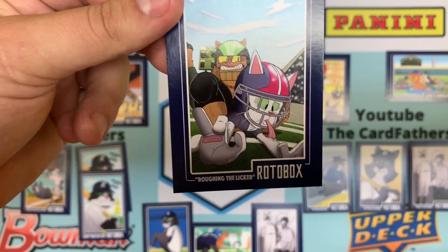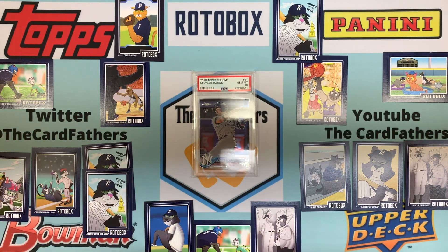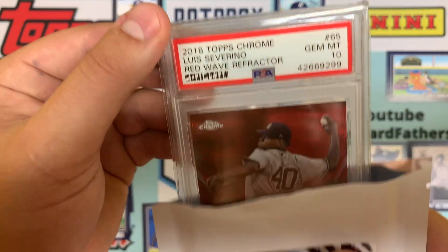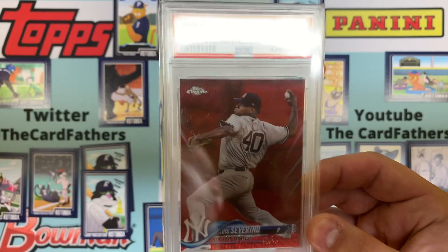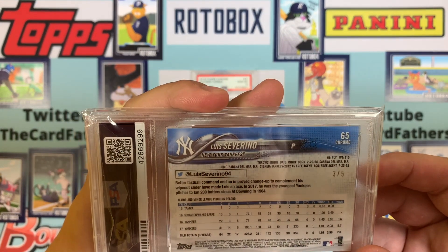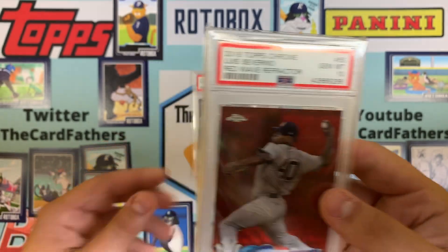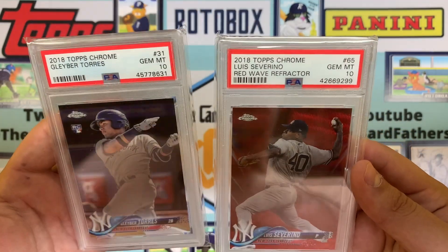Oh, I got a new one — a roughing the liquor card. Do I have that one? I do not — I'm slowly collecting these, Roto, so if you watch this I hope you're proud of me. And here we go — we have 2018 Topps Chrome Luis Severino, so we got two Yankees! This is a red wave refractor, Gem Mint. That is super nice — a three of five! Holy moly, I didn't know red wave was a five. Thank you Roto, we got two sweet Yankees — Gleyber Torres and Luis Severino red wave refractor!